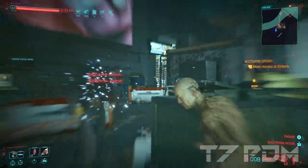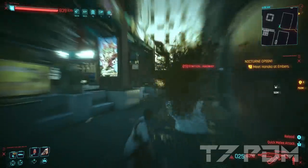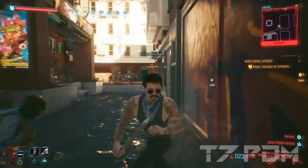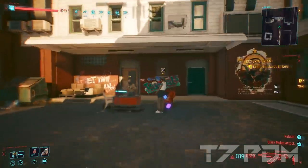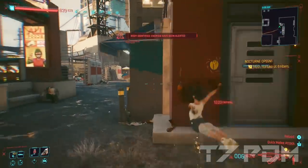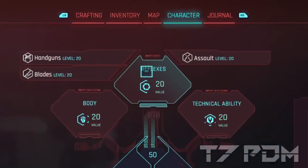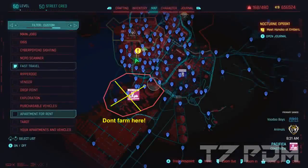Welcome back to another Cyberpunk video. Today I will show you the new best XP farm for patch 1.6. With this new method you will get all your weapon skills up to level 20, max out your whole character, and it will take you no less than 1 hour to do so.